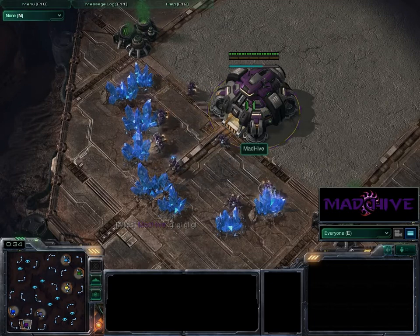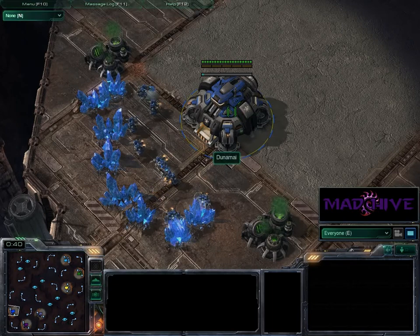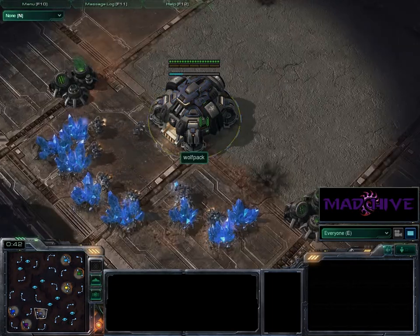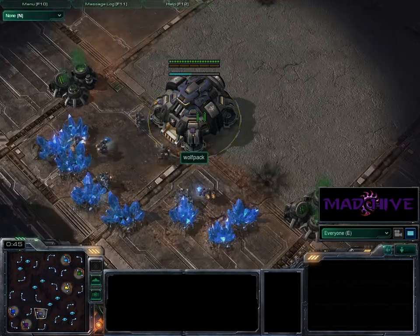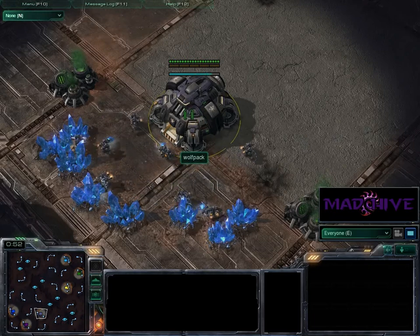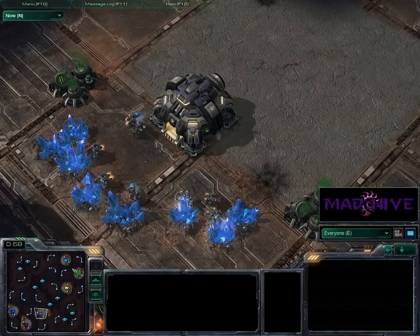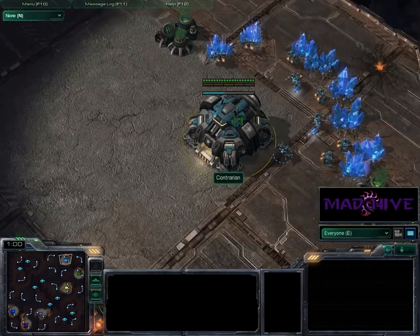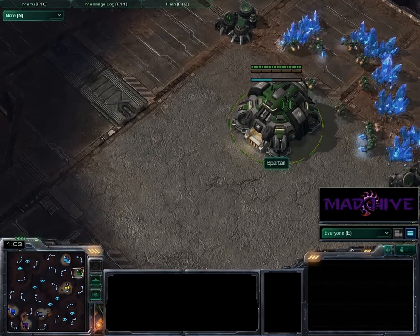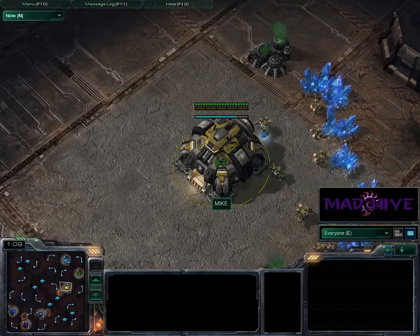I have spawned as the Purple Terran, no big surprise there. My allies this time are Dunami, the Blue Terran, and Wolfpack, the Light Gray — or Mauve — Terran. I don't know what that color is; I think it's technically called Light Gray, but it looks kind of purpley-lavender. Our opponents are Contrarian, the Teal Terran; Spartan, the Green Terran; and Mike, the Yellow Terran.